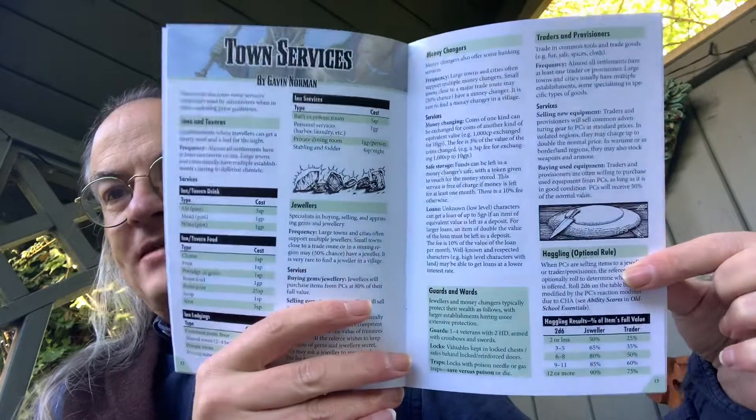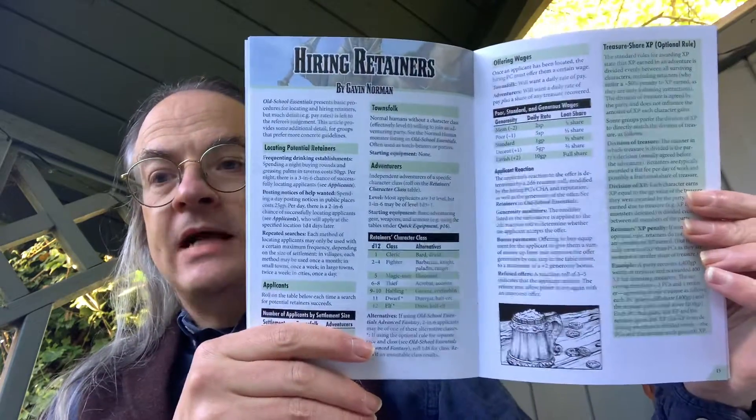Some players really do love going to town and going shopping and finding out what they can buy. Other players abhor it and really hate it. So there's a quick optional rule for haggling — basically for paying less for all of these services. And then, over the page, hiring retainers. One of the features of Old School Renaissance and certainly early Dungeons and Dragons is that when you went into a dungeon, you took retainers. Retainers still do a lot of the heavy lifting — carrying things and fighting and so on.